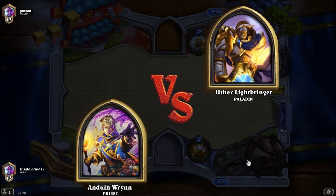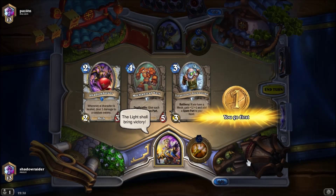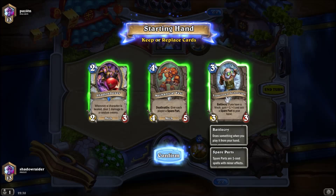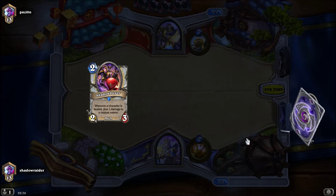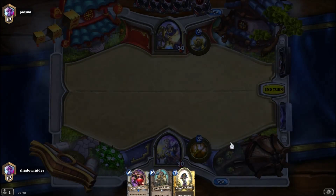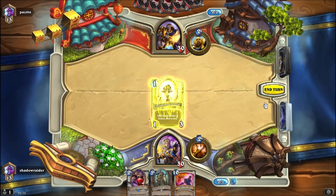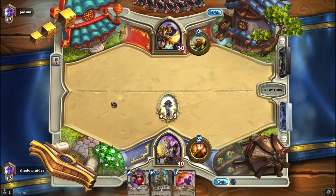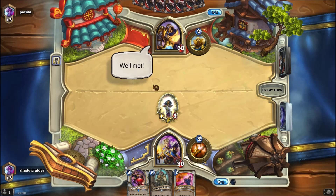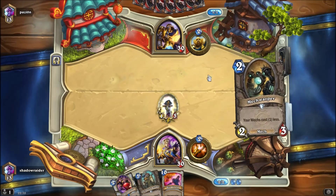Anduin versus Uther. Most of the time you want to keep Tinkertown in a situation like this, and I probably would if I was going second, but there are so many different cards I prefer — like Northshire. Clockwork Knight not so much, Mind Control not so much either. But I've got Shadowboxer and Cleric against Paladin, so that's always good.